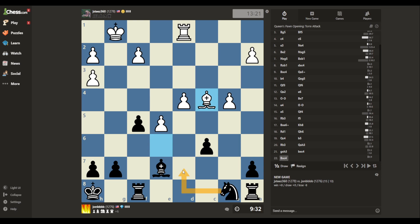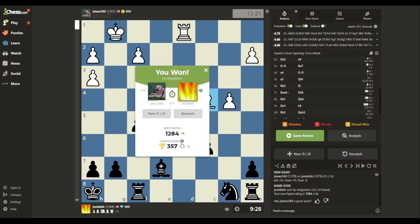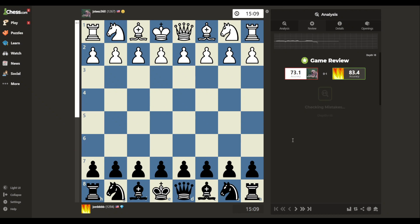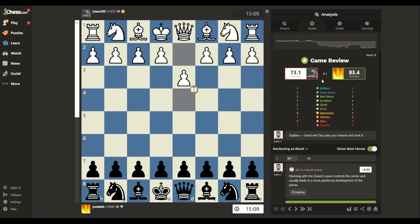Now we get our Knight out. There's a free Pawn here which maybe we should grab. We get a Resignation. Once the Queens are off the board, it's hard to put together a bunch of stuff. The one good thing my opponent had going for him is that Pawn - he had a Pass Pawn which I would have had to deal with. Holy smokes, what a cool game.